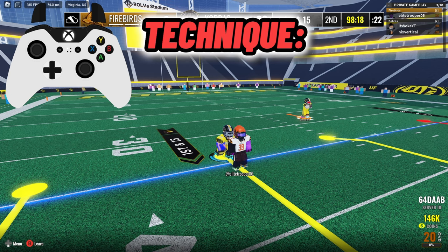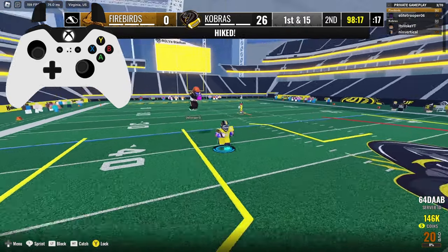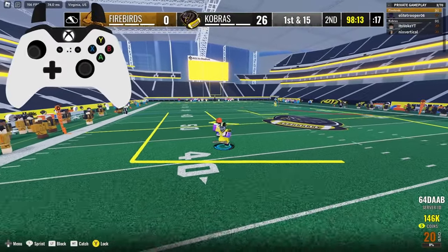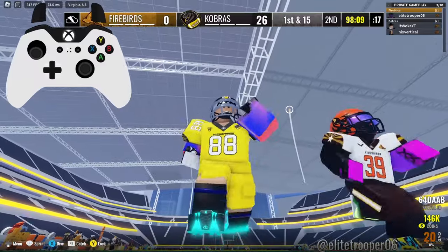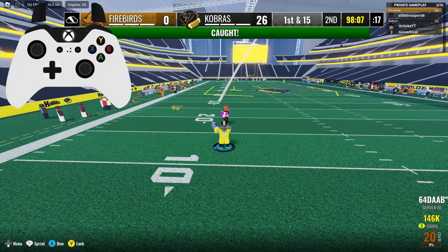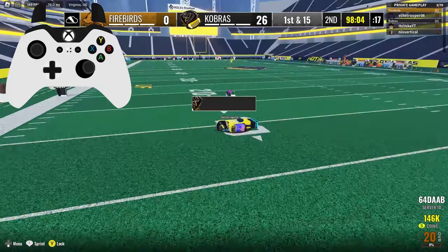For the first part of this video I'm going over the technique — what to do when the ball is thrown to you and how to catch it properly. On the top left I have my controller input, but this video is for keyboard and mouse and mobile too. Pay attention to the quarterback, make sure they're not about to throw it, and when they do, get ready — jump and attack the ball. Don't just sit there and not jump.